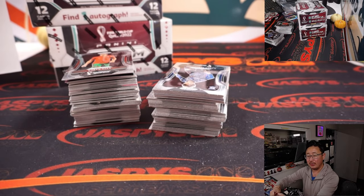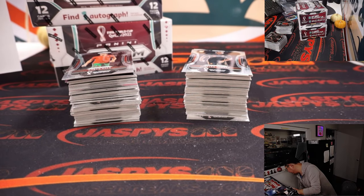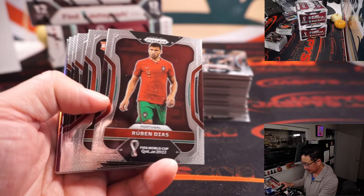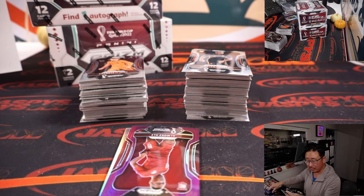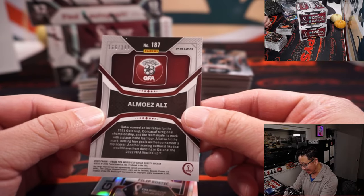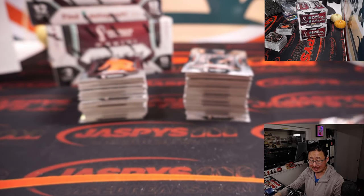Is it confirmed that Senegal is going to lose Sadio Mane for the entirety of the World Cup? I thought he might be able to just make it, or has that been confirmed? That'd be a shame. The autograph is William Gallas - remember him? For Le Bleu, going to Sean Maddox with France, 19 out of 25. And back here is Al-Muez Ali, 166 out of 199 for the home country, Qatar. That will be for the 11-team combo for Patrick.